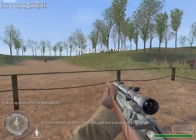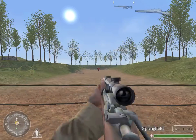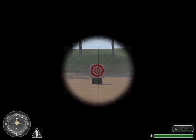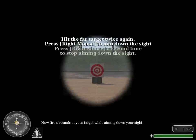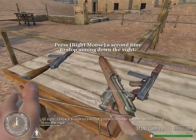Turn to the left. Move to the fence and fire two rounds at your target. Now fire two rounds at your target while aiming down your sight. I hope it's clear to you that you will be more accurate while aiming down the sight.